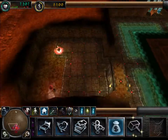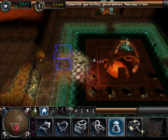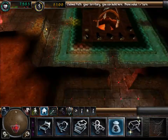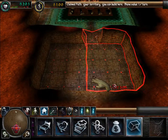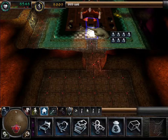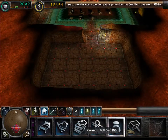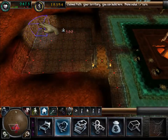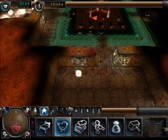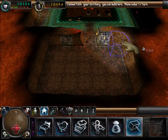A workshop should be built so trolls will come and use it for their fabrication, benefiting you with traps and doors to help defend your underground creation. You cannot afford to build this room. Keep our gold in the dark so no one knows where it is — especially our greedy creatures.